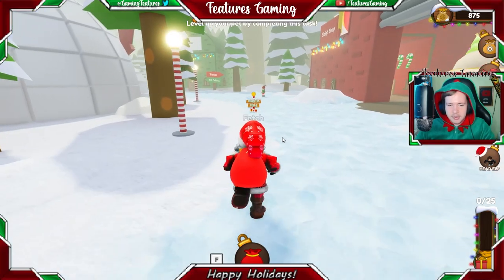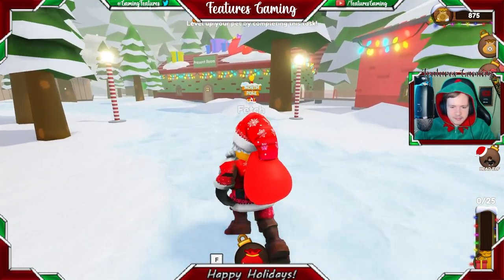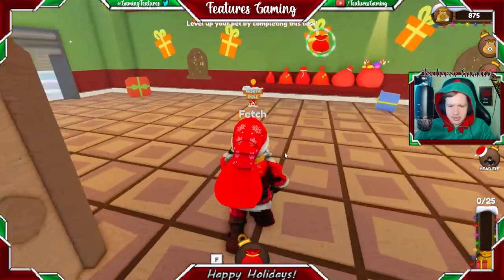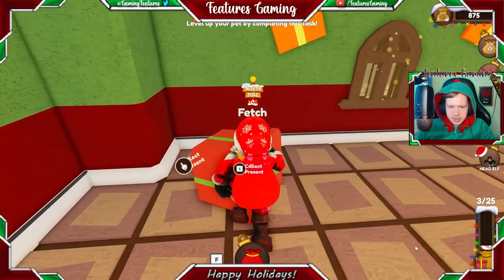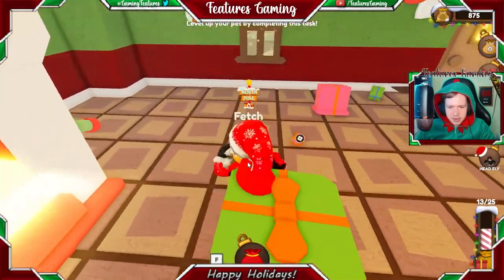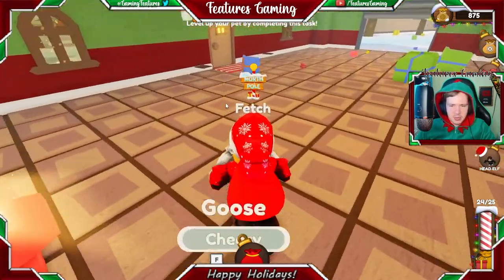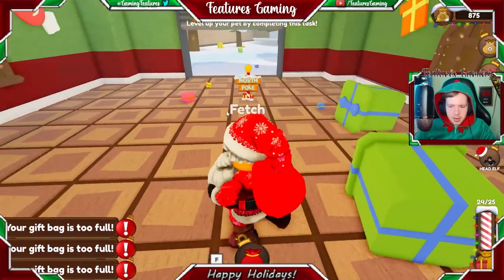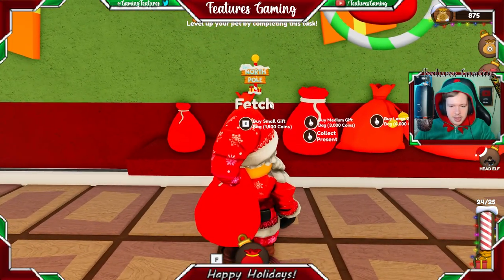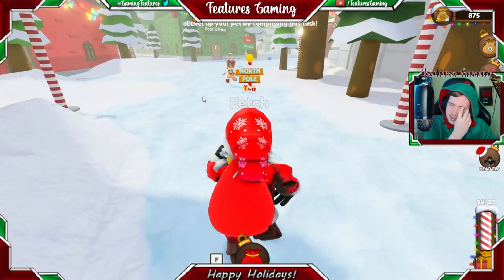Now I'll see what the next task is — I imagine it'll be something to do with crafting presents. Wait, do I not have a vehicle? I need to grab a vehicle. Let's collect presents — I can hold a maximum of 25. There we go, that's really nice. These are actually presents that people in the workshop are making, which is pretty cool. Oh, my bag is too full. These are the different bags you can get. Let me go to the sleigh shop and see if I can get a sleigh.